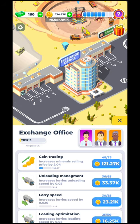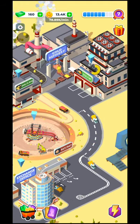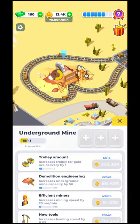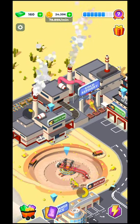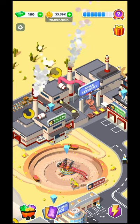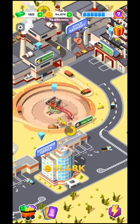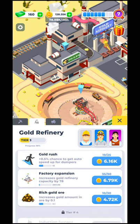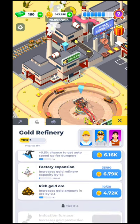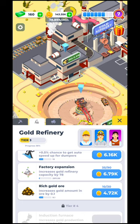This is something you want to upgrade — not first priority, but keep an eye on it and upgrade it as fast as you can. As you can see, it increases the miner's selling price by 2.04%, so it will give you much more money for every shipment your lorries make. The underground mine and the gold mine are tied together and use the same refinery and lorries to transport gold to the exchange office. Keep in mind that you need to upgrade the gold storage so it doesn't fill up and block your trucks from unloading.